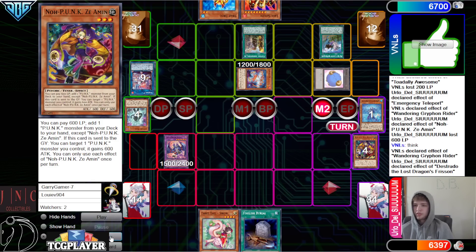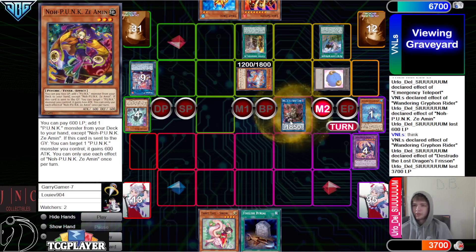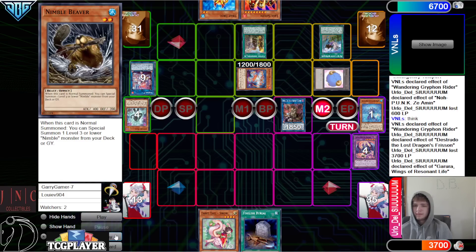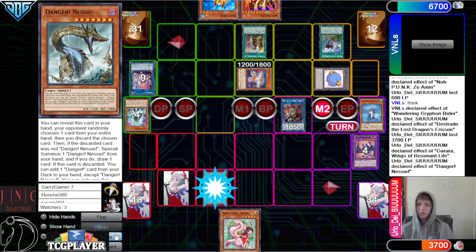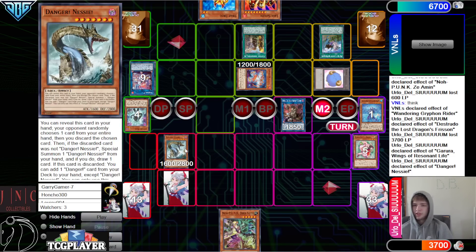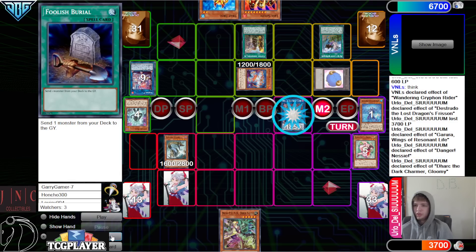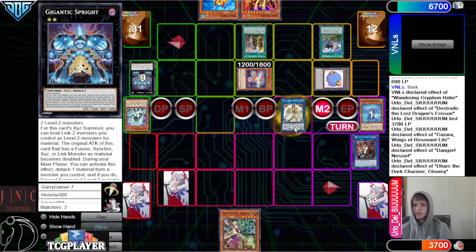Distrudo effect, summon out, lose half the life points, get rid of those, go for Dark. Garua draw one. I wonder if they play the Sprite cards. I know a lot of people have copied what Jesse was doing with like the one Jet, one Smashers — so that could definitely help here too. Get rid of Snow, summon draw Deer Note. We have Foolish set. Dark effect to take, and that's going to take Gigantic.